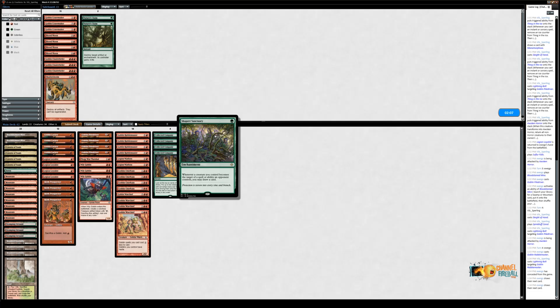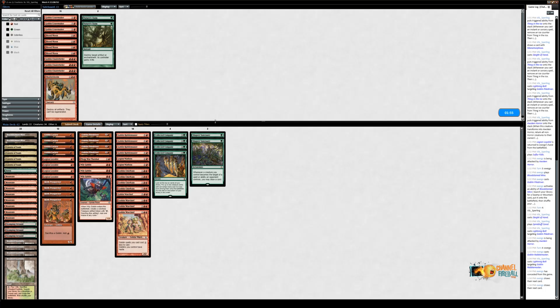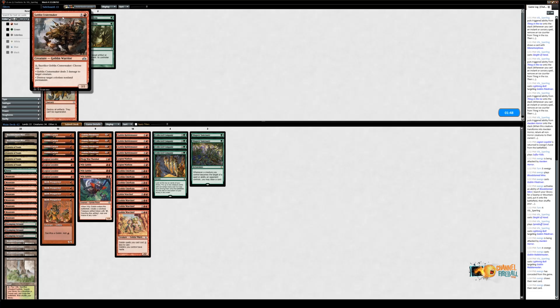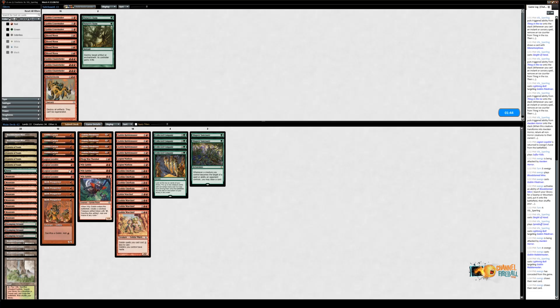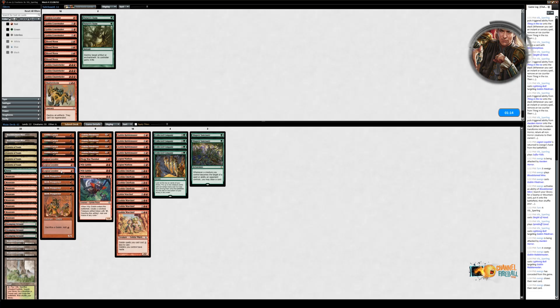That game definitely played out as expected. I think you had a pretty good draw which helped things. Sideboarding: I think I'm going to bring in Shaper's Sanctuaries just because all the removal on Matt's side is targeted and being able to grind them out is a potential game plan. Everything else in our sideboard looks pretty lackluster. Crater's Claws nabbing an Arclight Phoenix probably is just not good enough. The question is what do we take out — probably the Skirk Prospectors or potentially the Legion Loyalists.